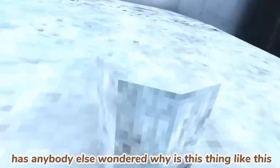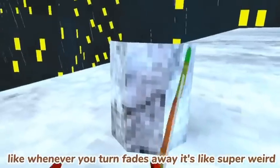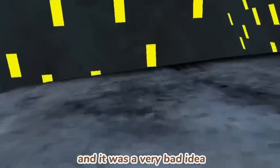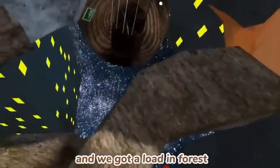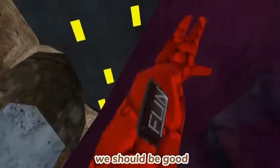Has anybody else wondered why this thing is like this? Like whenever you turn, it fades away — it's super weird. I tried doing this the first time with no Rock Monkey and it was a very bad idea; I nearly fell out of the map. Now we gotta jump on the stump and load in Forest. Now that both maps are loaded in, we should be good.